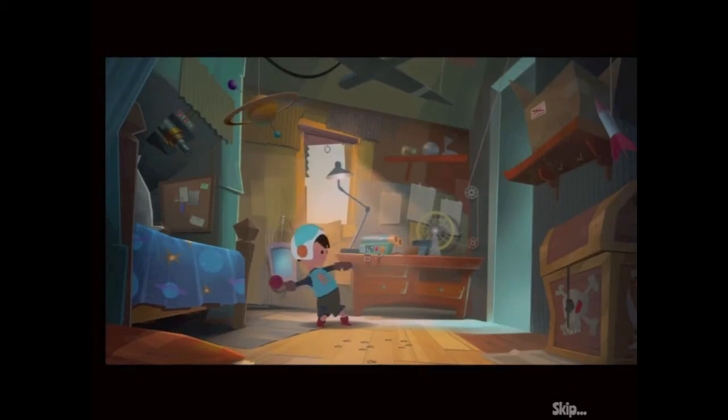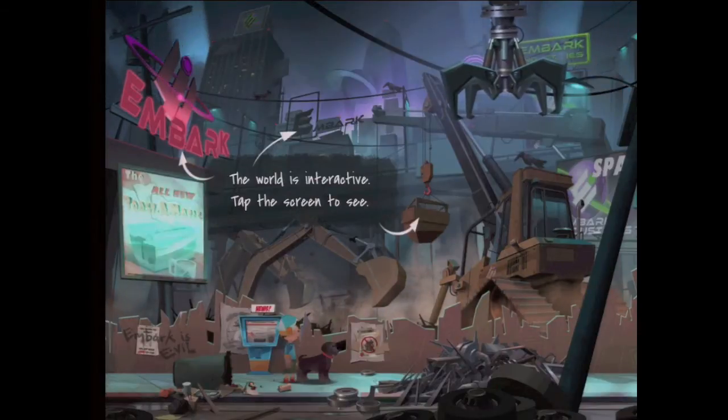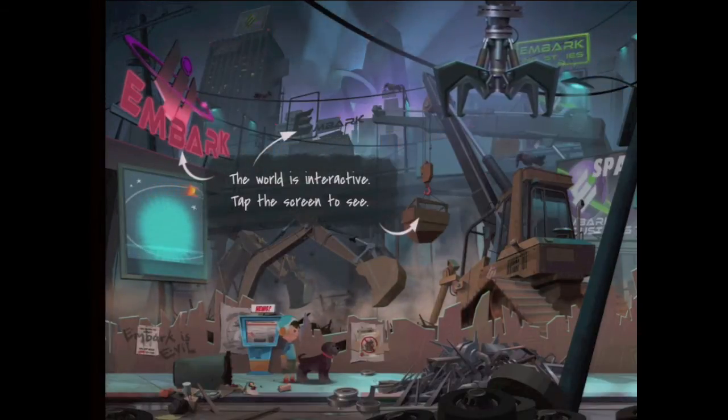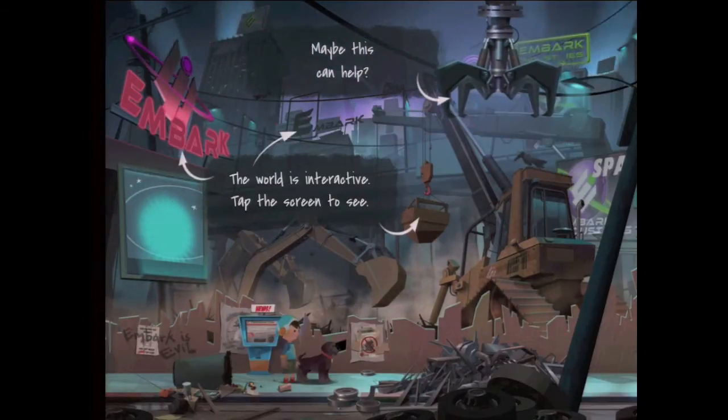So this is actually the bedroom — this is the very first scene of Fetch 1.0, the original design. We actually interacted in the bedroom quite a bit. We had to change our design a little bit, so now the bedroom's just an intro. And it's been mirrored, which still nauseates me. He was supposed to go into the kitchen instead of outside.